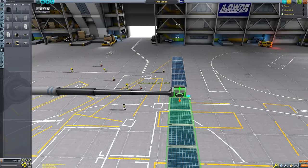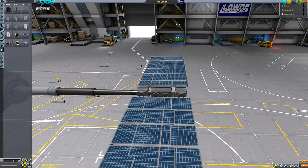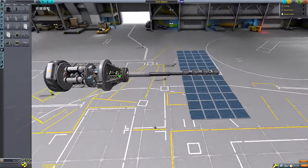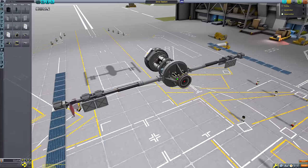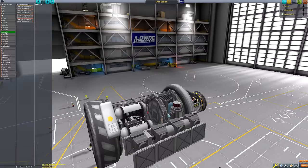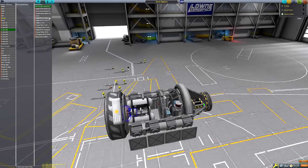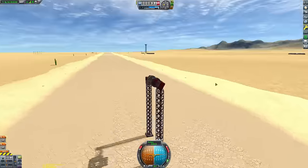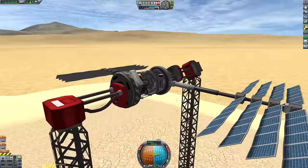This robotic-y bit here was the other difficult part. I wanted big solar panel arms that extend out like I did in my previous unfolding space station video. However, something about these solar panels being laid out this way — when I extend them, the Kraken just completely consumes it. I went through several attempts at making it work, and it just never ever worked.